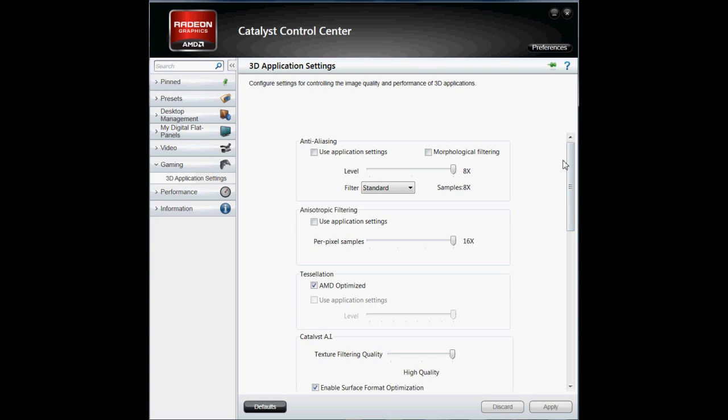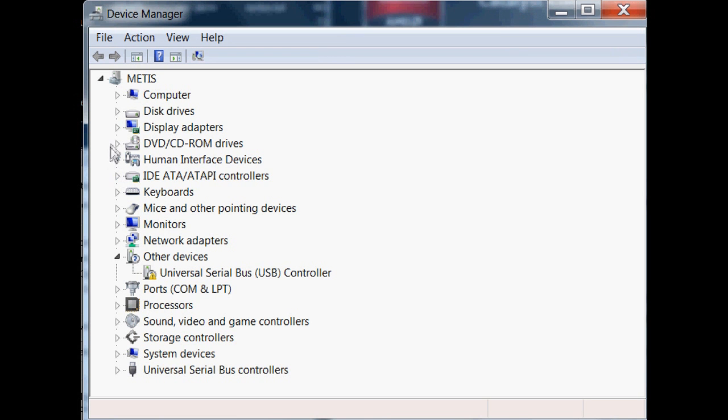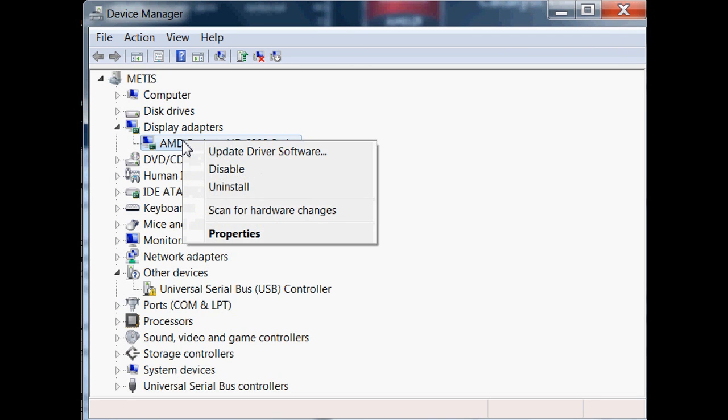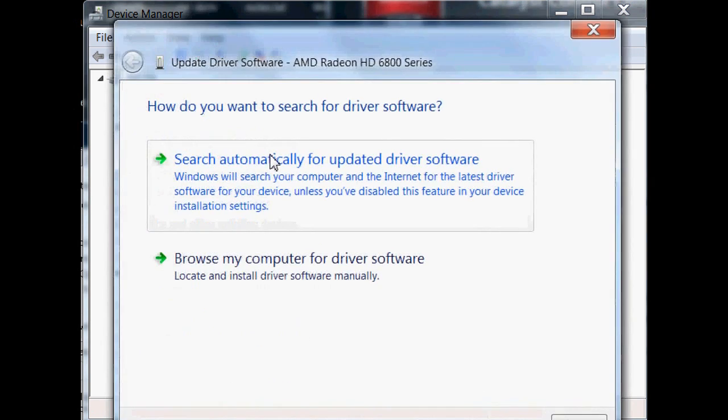The first thing you should obviously do is make sure all of your drivers are updated. To do that, go to your start menu, go to Device Manager, go to Display Adapters, and then update driver software. Choose your graphics card there and search automatically to update the software.